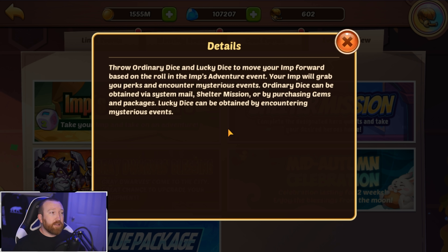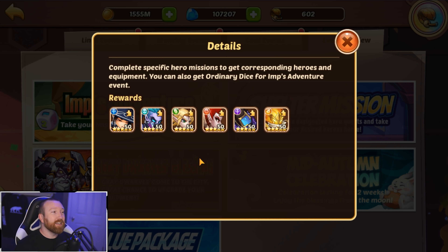Let's start off by jumping in game and seeing what the event preview shows. Starting with Imp's Adventure — nothing special, same as always. If you're interested in Rogan copies it might be worth spending on. If you're not a spender, try to purchase all the dice and get every dice possible. A lot of times you can get up to 200 to 230 star chests. Check out our past Imp's Adventure videos for strategy tips.